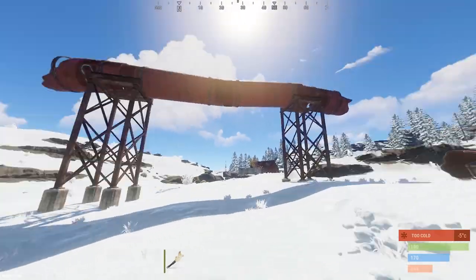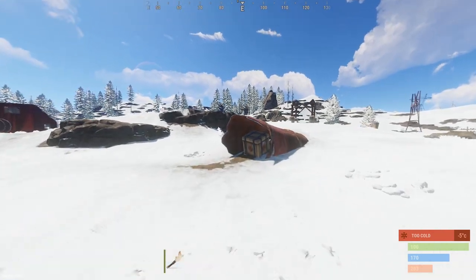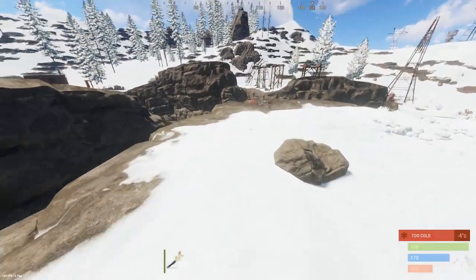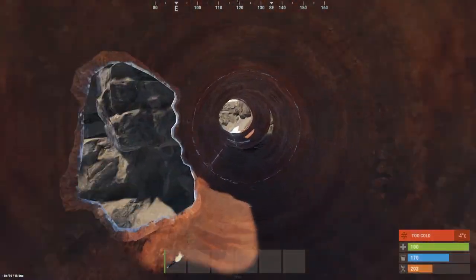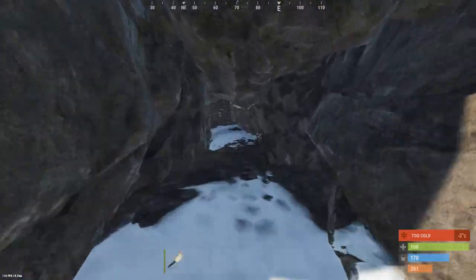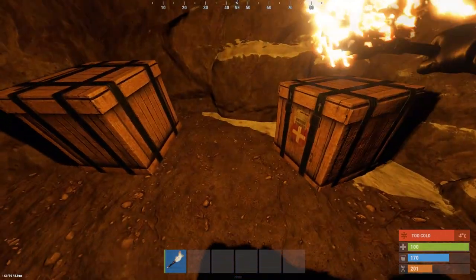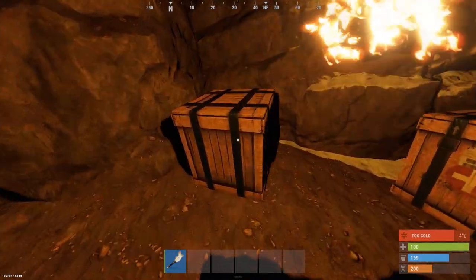Starting off next to this broken pipe looking thing, there is a med crate or a food crate. Going along this way you will find a red tube. This red tube will lead you to a cave. I recommend bringing a light source — you can see in the cave there will be up to two medical or food crates and a normal crate.